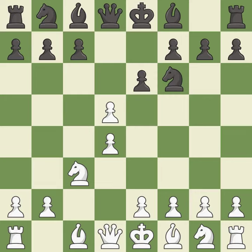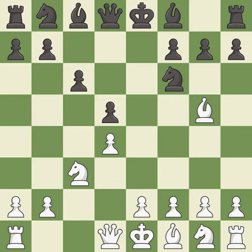cxd5 releases the tension between the c4 and d5 pawns, creating an asymmetrical pawn structure if black recaptures with the pawn. exd5 recaptures the pawn, controls the e4 and c4 squares, and allows the light-squared bishop to develop. bg5 develops the bishop and pins the knight on f6 — the knight cannot move without losing the queen. c6 supports the d5 pawn and allows the queen to develop on the queenside.